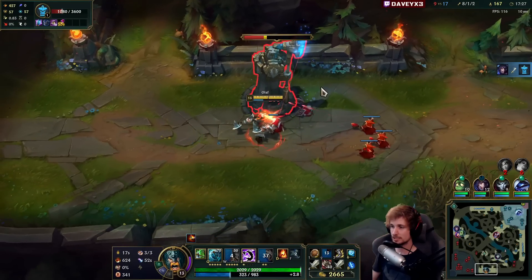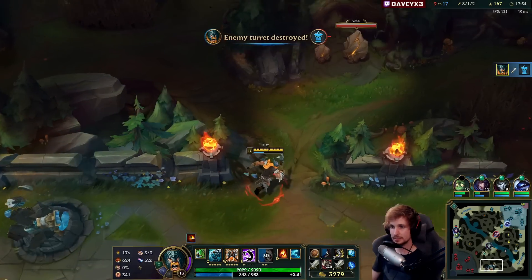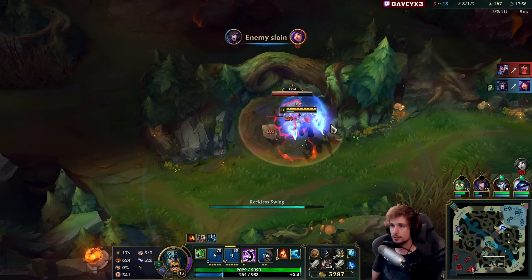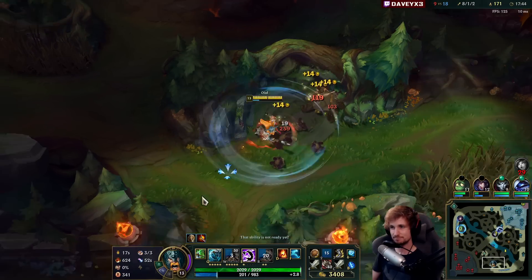We also get the tower, which is very important right here. In case you're unaware, the Tier 2 tower provides way more gold than any other tower. Tier 2 tower is really broken because of the amount of value you get from it — it's crazy.